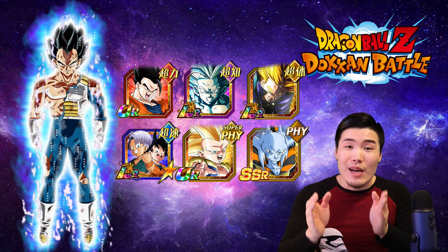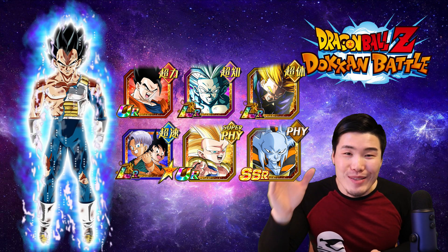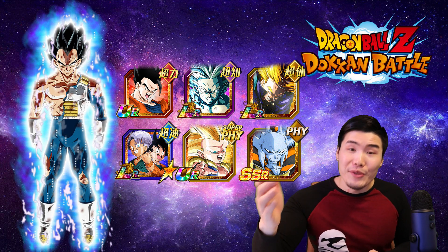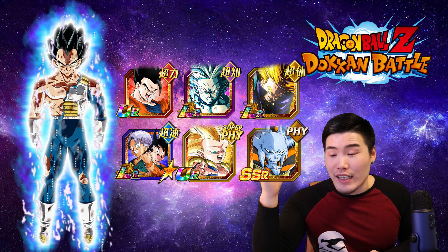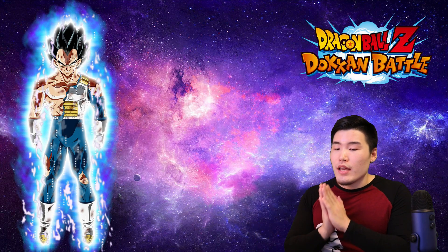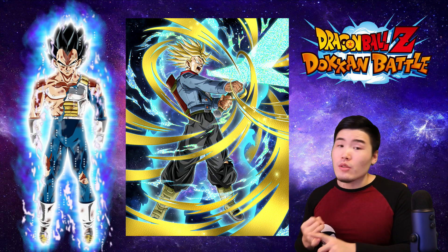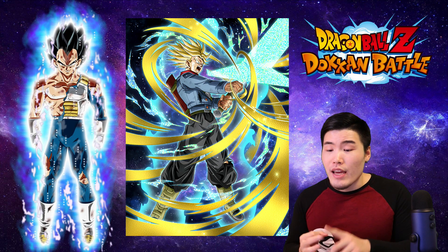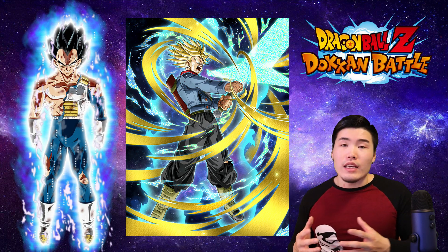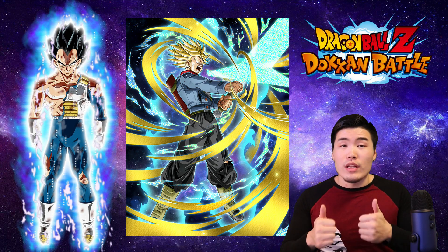But if you don't have the most optimal units — or if you're a global player — don't despair. Here are some top alternatives that can still do really awesome things on the Hybrid Saiyans team, even if they're not optimal. Starting with number one: INT Rage Trunks. He is an orb changer, does pretty decent damage, and links well with LR Trunks, providing a lot of ki and some attack boost to LR Trunks as well. Overall he has a lot of uses and is a really solid unit.